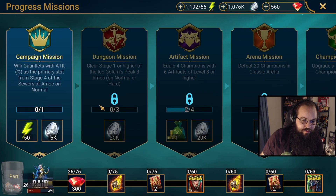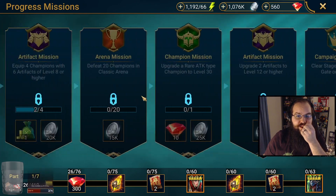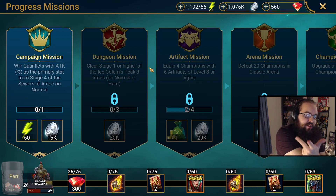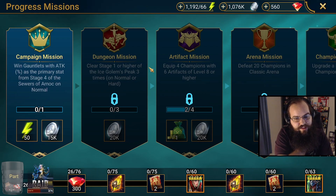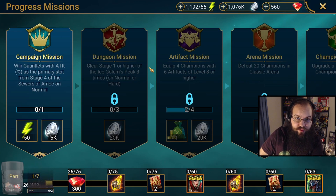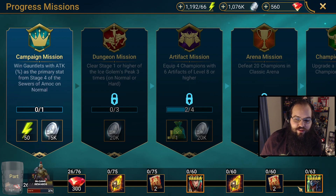Next up: missions. This is my personal favorite way to guide your progression through the game. If you're feeling a bit lost and not sure what to do, I highly recommend you check out missions even right from the very beginning. This will guide you through every aspect of the game — campaigns, dungeons, arena, equipping artifacts, leveling them up — it's all-encompassing. It's the best way to give you a very concrete idea of what goal you can be working towards next. For example, my next one has me going to a specific stage in the Sewers of Arnok to grind for a certain drop. There is an absolute ton of these missions.